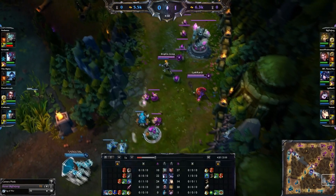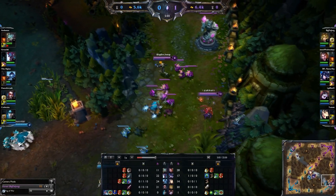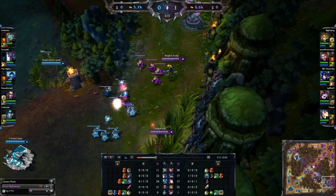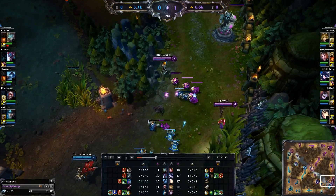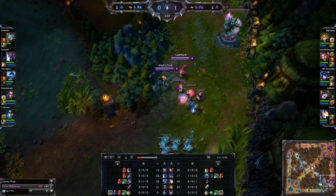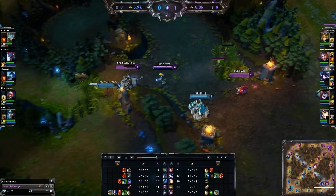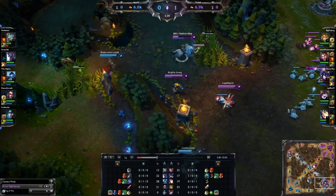Synergizing with this is the Iceborne Gauntlets, which gives you ability power, mana, armor, and CDR. All of those things work so nicely, and when you factor in the fantastically wonderful passive that it brings, it just throws it over the top. The ability power works well with Ezreal because he actually is a pretty significant ability power carry — one of the AD carries who uses a lot of magic damage. His E does magic damage, his Q does magic damage, his ultimate does magic damage, so does his W. That ability power does not go to waste on Ezreal.